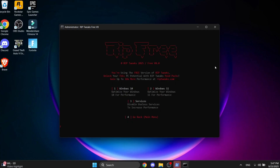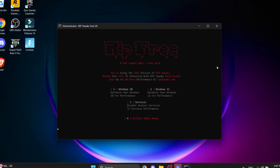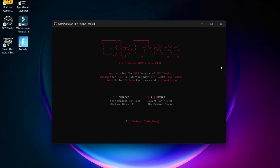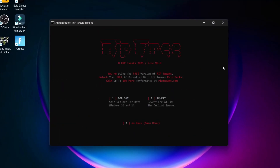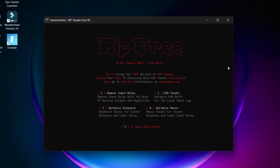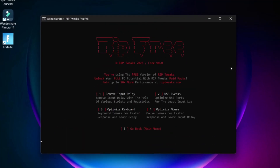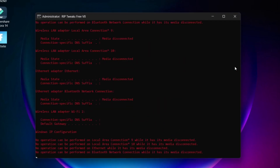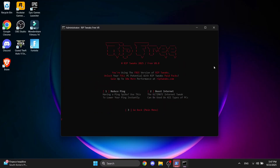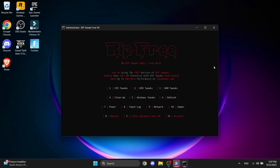Next, click number three for services, then go back by clicking number four. Click number six for the bloat, click number one on the bloat, then click number three to go back. Number seven for power, number eight for input lag — make sure to do every one of the options to remove input lag. Then number nine under network, do the reduce ping and boost internet option to boost your internet speeds.